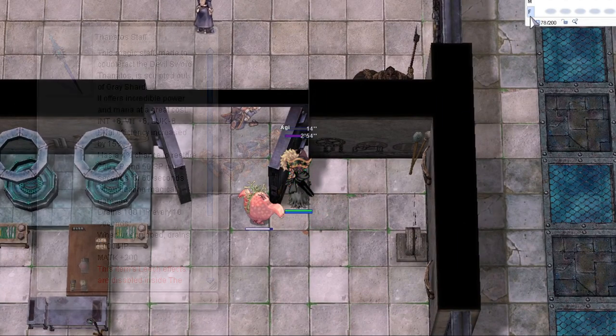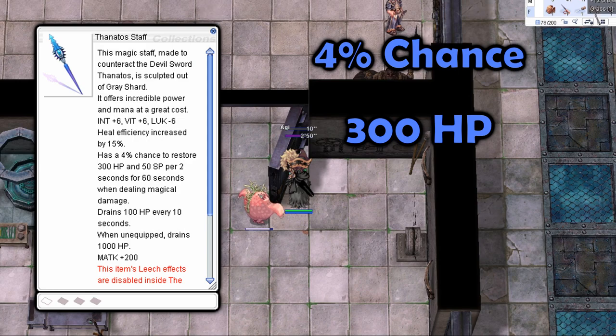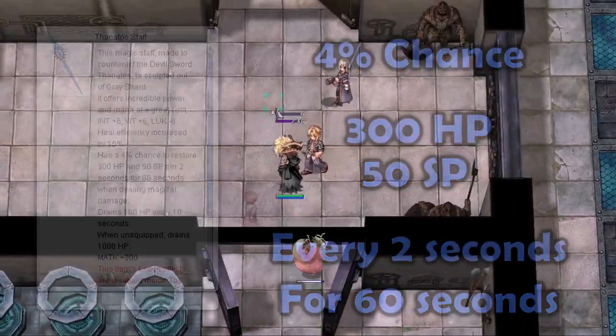An example of this being Thanatos Staff, with a 4% chance to restore 300 HP and 50 SP every 2 seconds for 60 seconds.